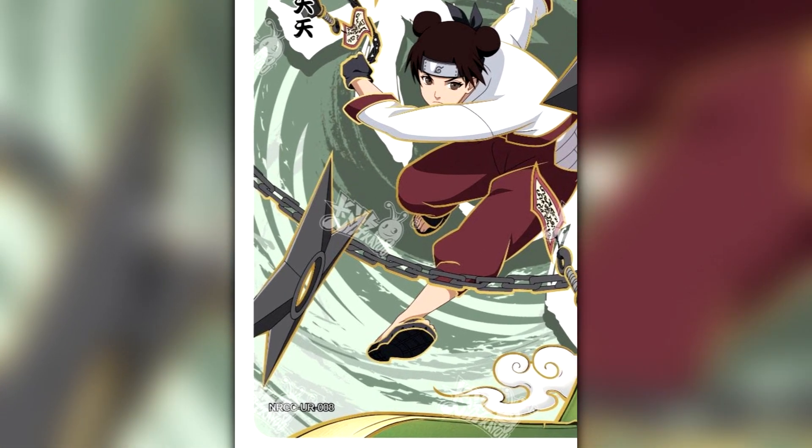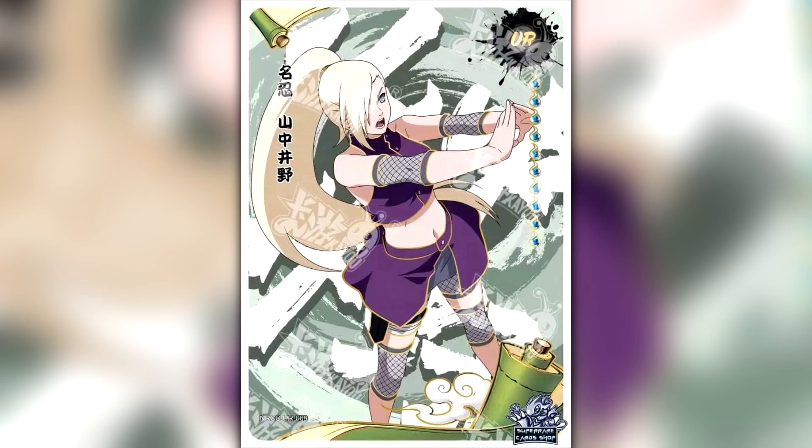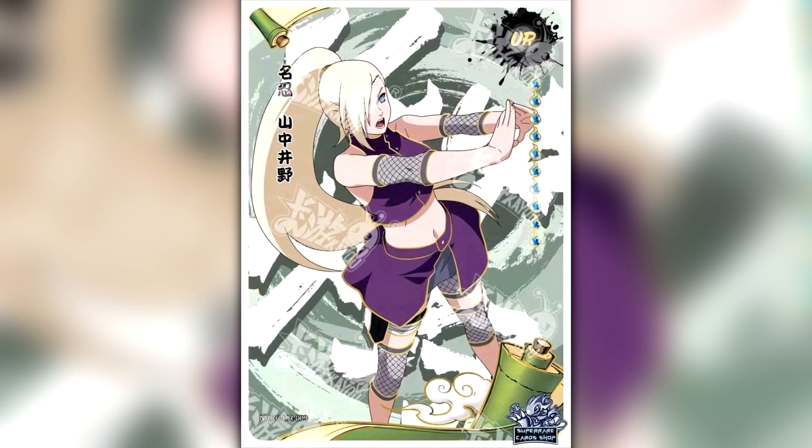We have then seen some new UR cards as well. First up we saw this one of Tenten — I think this was the other one I shared in a post two or three weeks ago. If we zoom in there that actually says UR number eight. So that's already eight URs in the collection. We've since also seen this one of Ino, and if we zoom in at the bottom, that does actually say number nine. So there's at least nine new UR cards — again suggesting it's too many cards for a special box.